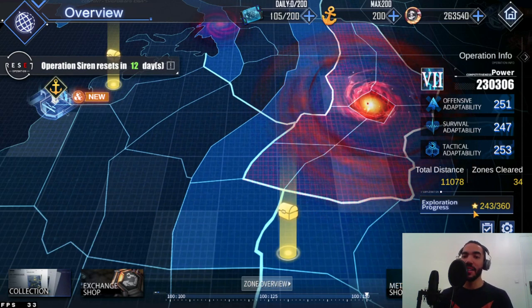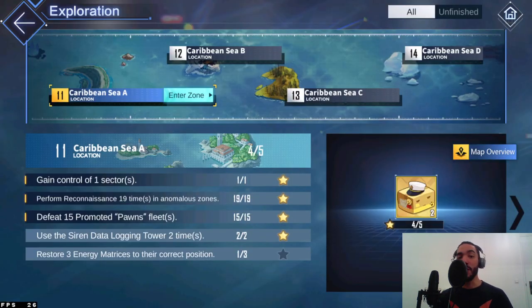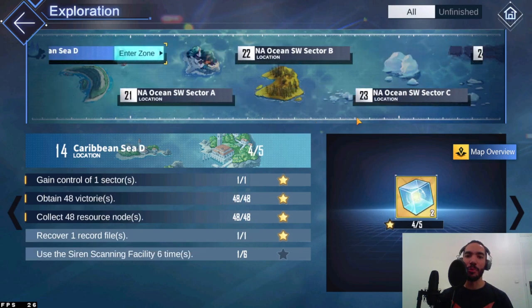If you click on exploration progress, each zone actually has certain tasks you can do to get special rewards, and some of those rewards are gold parts — which, I remind you, are the most valuable thing you can get out of Operation Siren.